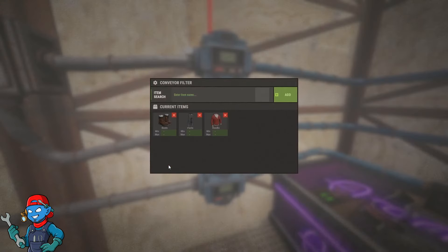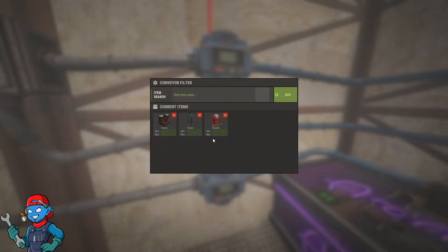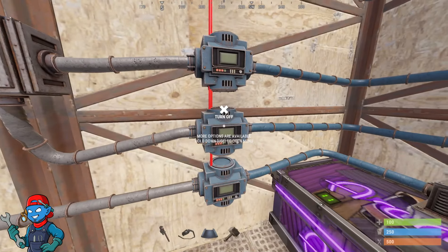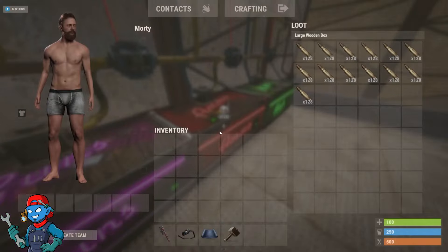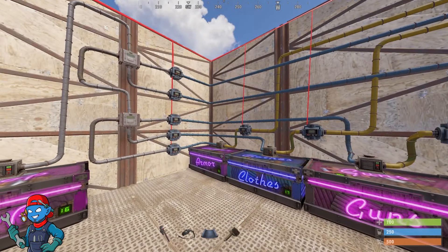Each one of those boxes has a filter on it for whatever that box is going to hold. Notice I don't have any limits on any of this, and they're all sorted based off what I have those filters set to.